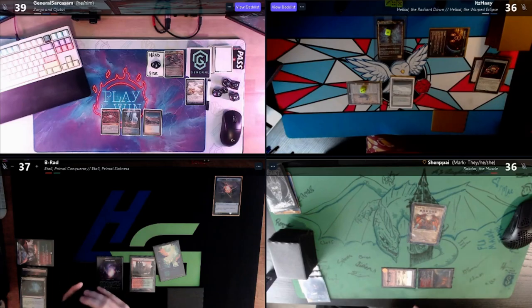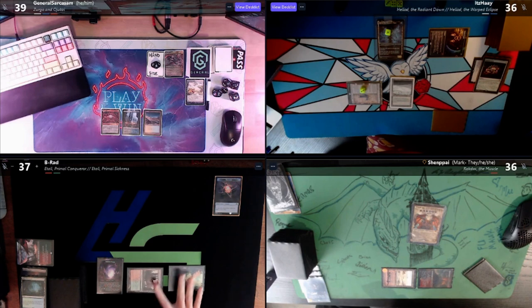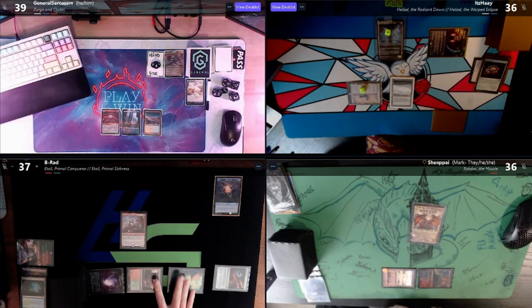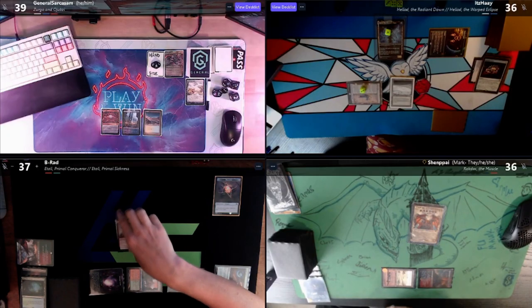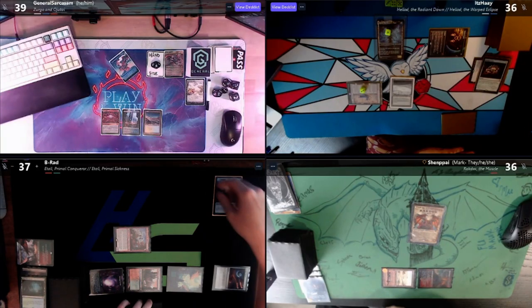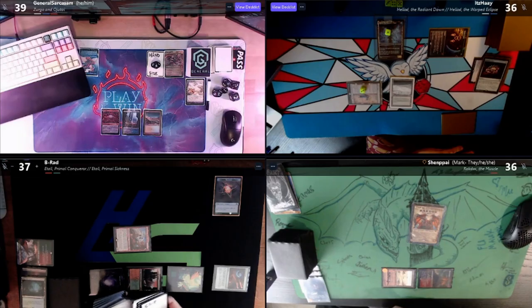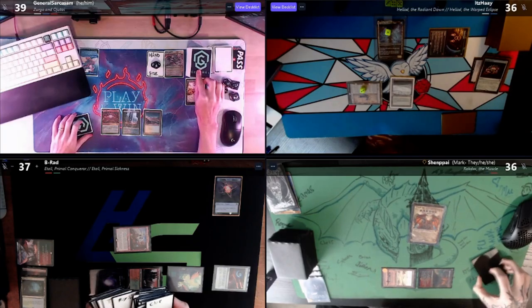We're about to get Blood Mooned, aren't we? It certainly appears that way. I'll get one, two mana and cast an Arcane Signet, then tap two to dash in Ragavan. Now I'll be smart — did anybody put anything cool on top of their library? I have to swing at you, General — you don't have a blocker so I'm coming at you for two. I'll take a fish trigger, get my treasure, and sack it to cast the fish.